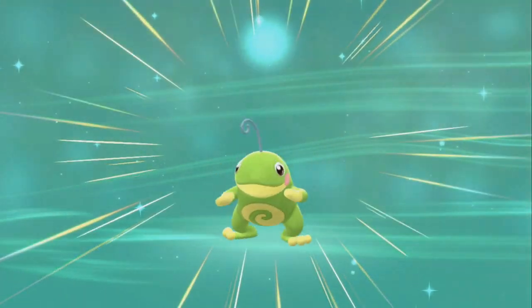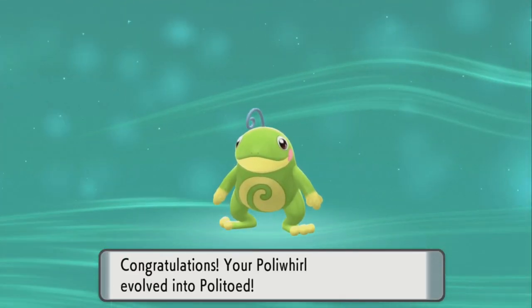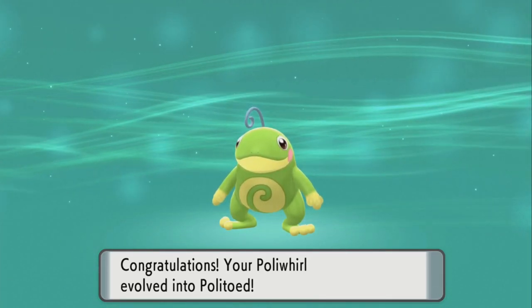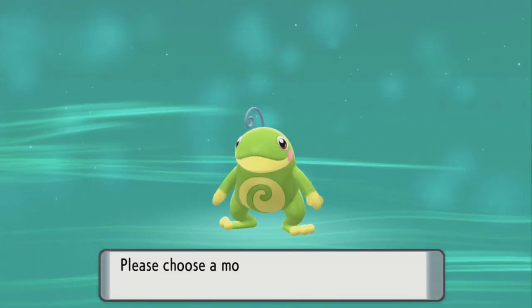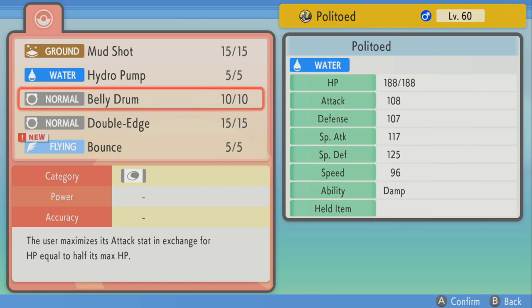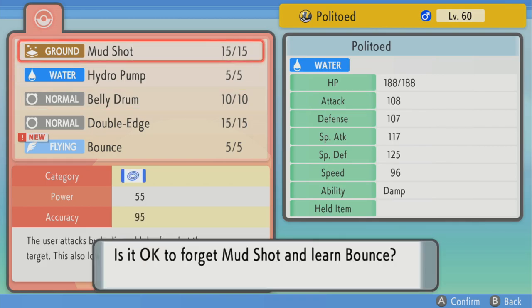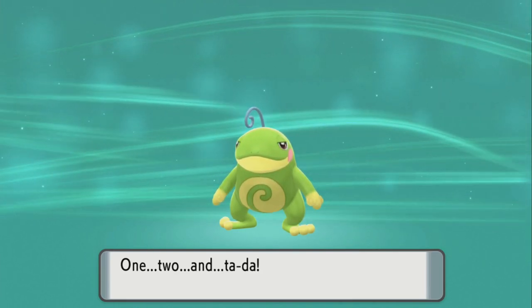All right, that's how you basically get a Politoed in Pokemon Brilliant Diamond and Shining Pearl. You just need a King's Rock — make your Poliwhirl hold it, then trade it with yourself, trade with a friend, or use GTS. If you're lucky, they'll give the Pokemon back to you after you give it to them, and then you have a Politoed.